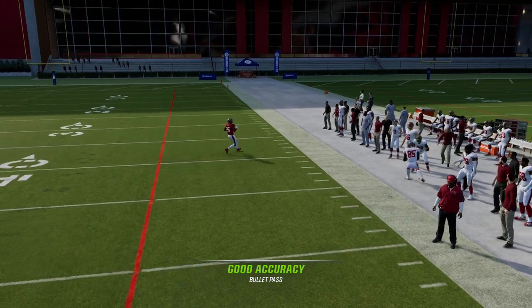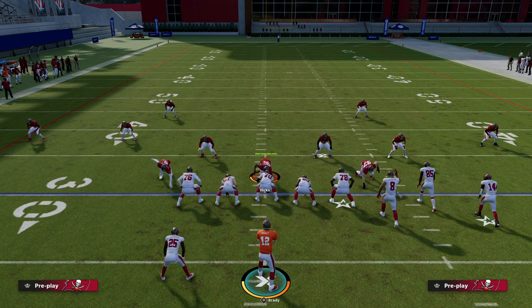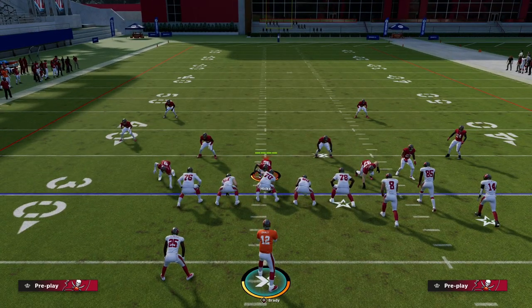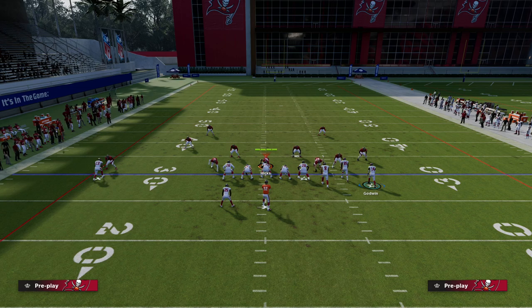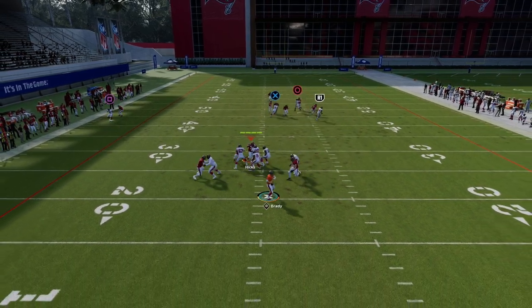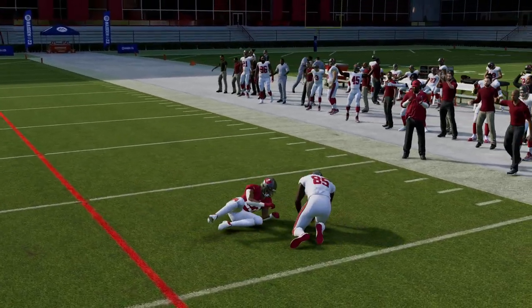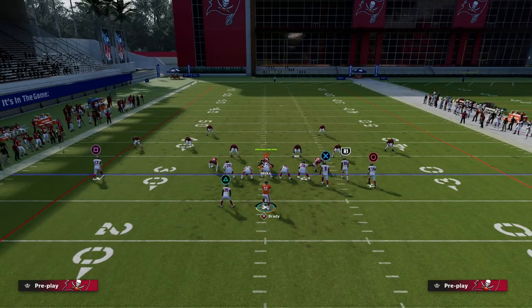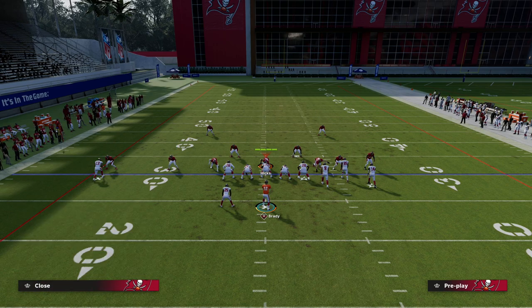That's how you beat Cover 3, Cover 2, and Cover 4. Against Cover 1, I love to leave this corner route. We're going to streak the tight end again when we know it's man-to-man, because this creates a pick and rub for the corner route. The corner is really the main read against man — it's the best route on the play against man coverage. If they put a zone over there to stop the corner route, we have other options.